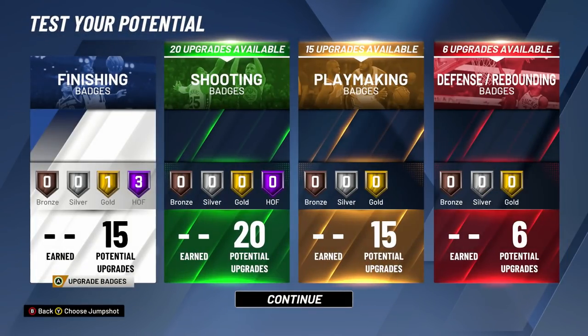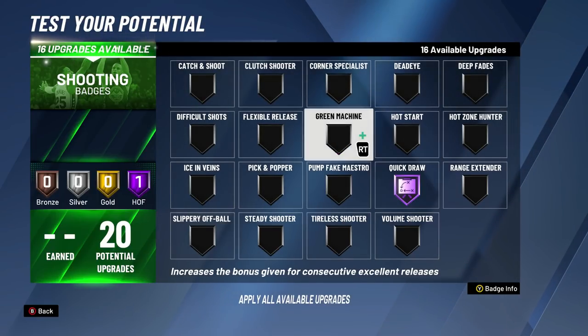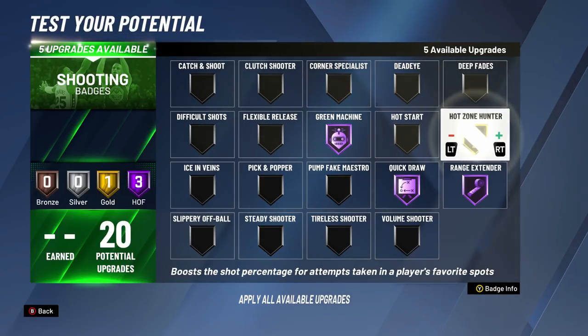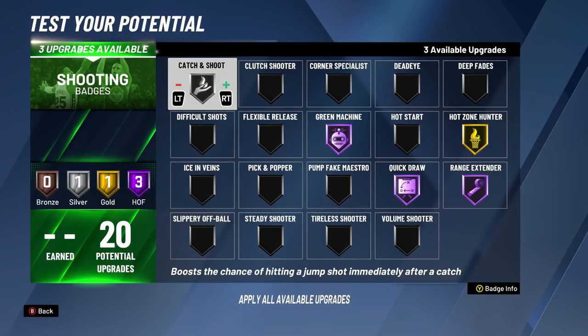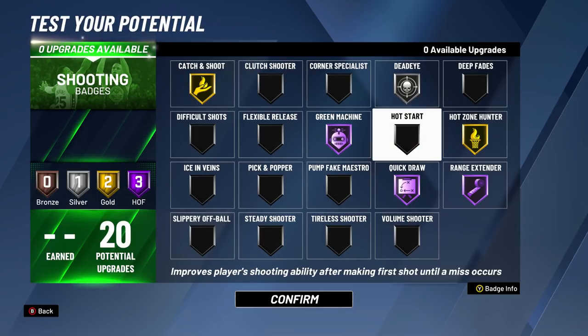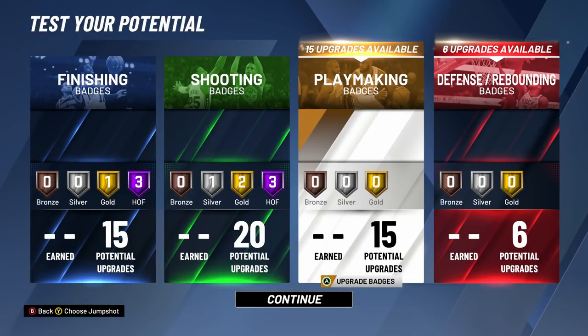I have a shooting build as my main, so I know shooting badges inside and out. Quick draw on Hall of Fame, green machine on Hall of Fame, range extender on Hall of Fame, hot zone hunter at gold, catch and shoot at gold, and dead eye at silver. Catch and shoot at gold is huge especially on this player with only an 83 three-point rating.